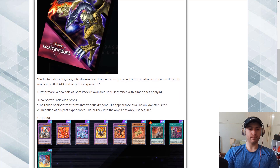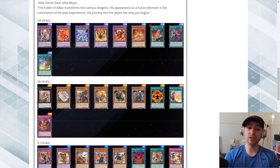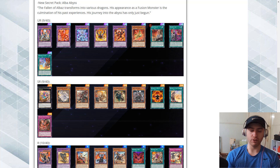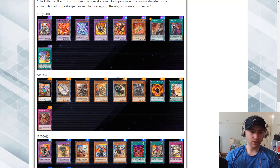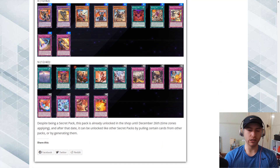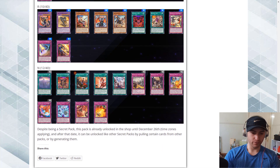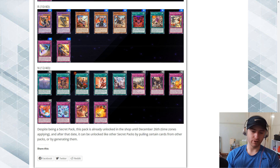Now we move to the URs coming in the new selection pack. As you can see on screen, there are a bunch of the Al-Baz Fusion Monsters with Mercurior, Nadir's Servant — which is limited at 1 — Branded Lost, and Branded Fusion. I believe these are already in the game. For the Super Rare slot, we see cards like Dogmatica, Al-Baz, Ecclesia, and some other cards. For the Rares, we have a bunch of Branded stuff.